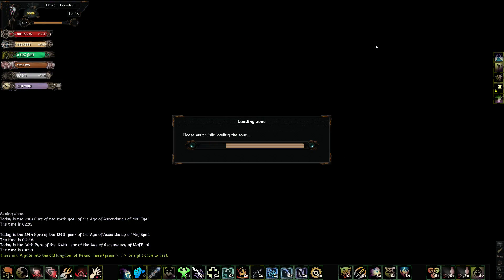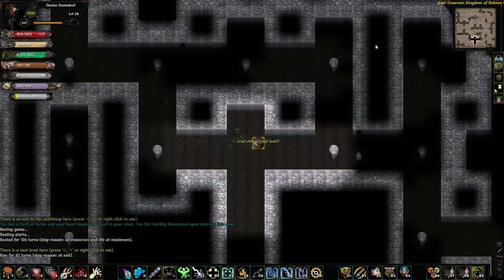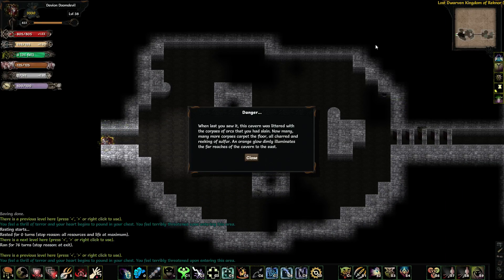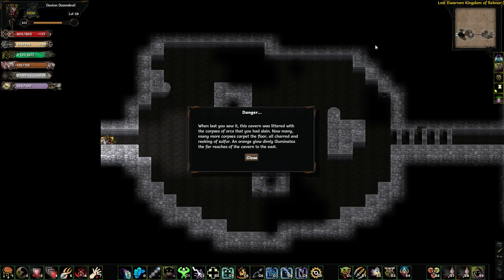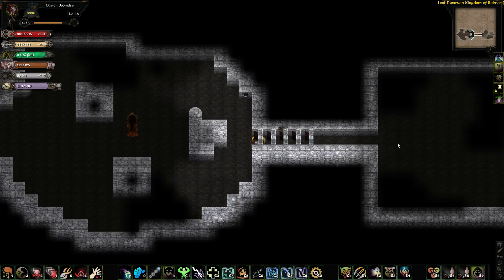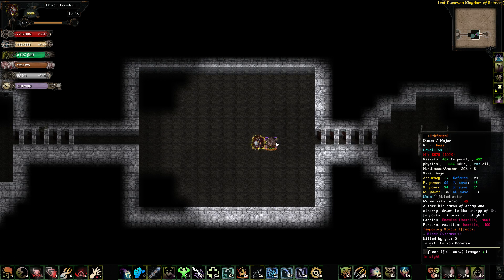Let's go to Reknor. When you last saw it, the cavern was lured with the corpses of orcs that you had slain — many corpses corrupt with the floor, all charred in brick and sulfur. An orange glow dimly illuminates the far reaches of the caverns to the east. There's Lefengal here — a terrible demon of decay and neuropathy, drawn to the energy of the purple. A beast of blight. I'm not sure this guy should be a demon, but whatever.